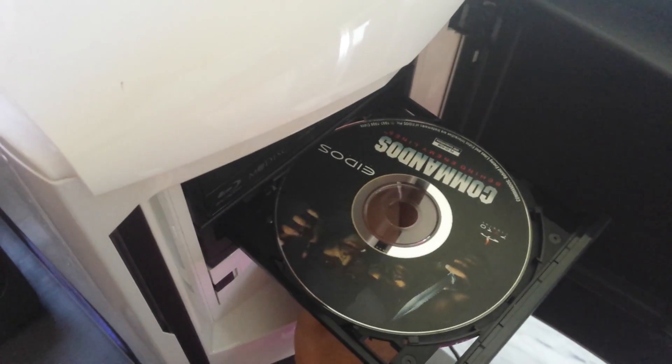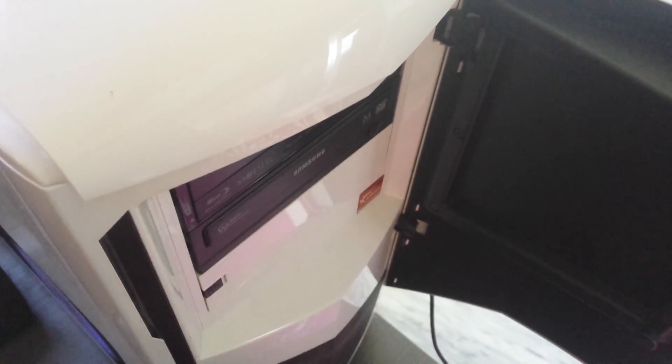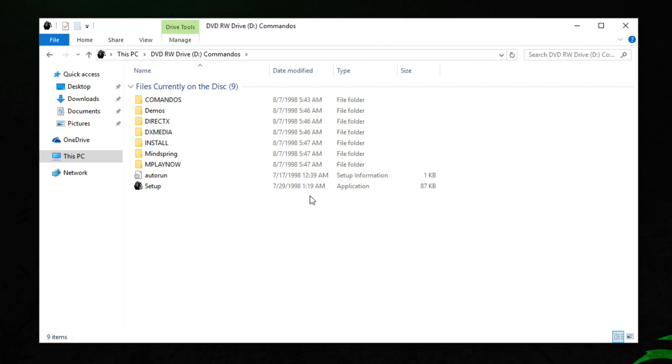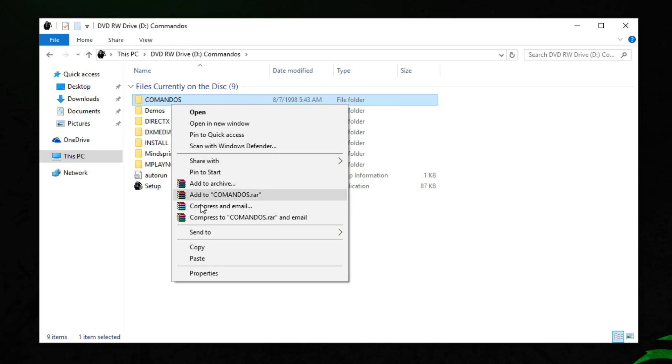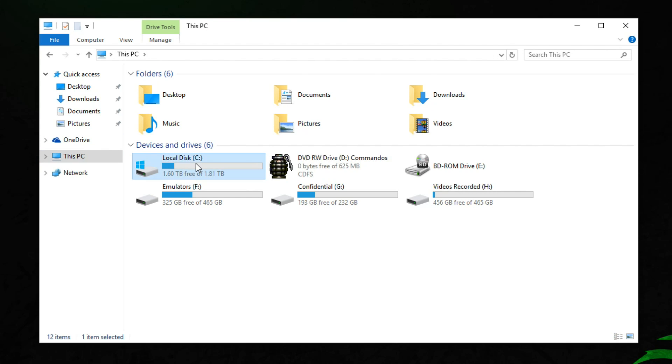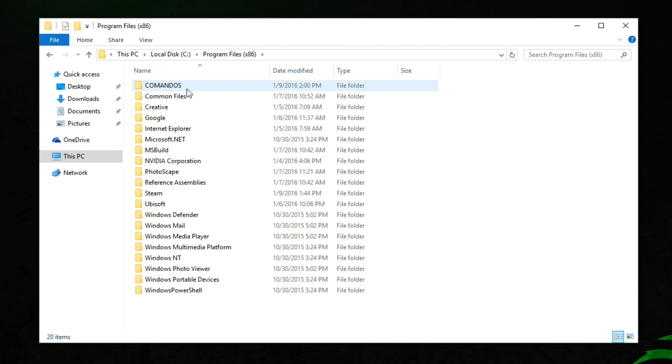Okay so let's get started. First of all, pop in the CD-ROM into your DVD drive or Blu-ray drive. Next, open up the directory of where your CD drive is located and look for the folder named Commandos. Once you have found it, copy it over to your C drive or Program Files x86. Personally, I copied it into Program Files x86.